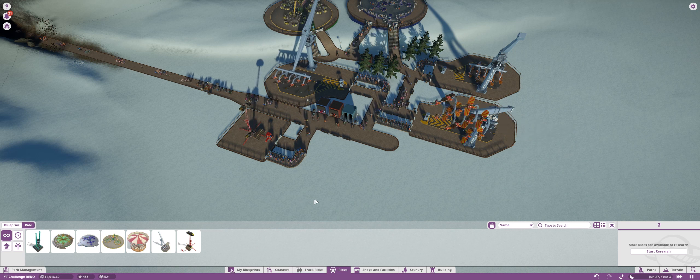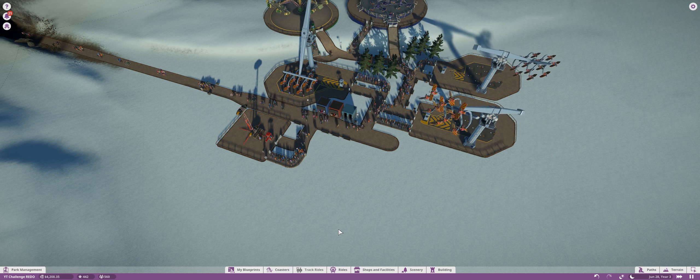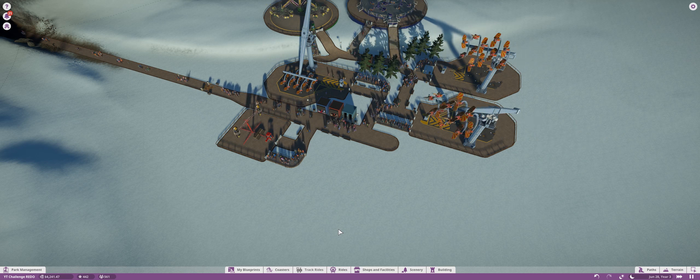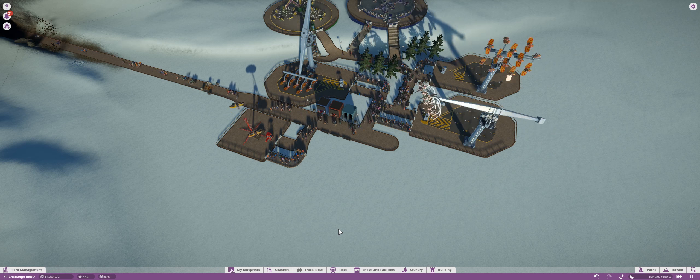Adding more and more thrill rides is going to help us make some money. We're going to try to keep the park in this little area for now until we can maybe add a coaster, and then I'll try to focus different things around coasters — that way you can have a coaster per themed area, at least one coaster. We shall see in the next episode, because that is it for this episode of Planet Coaster Challenge Mode. If you enjoyed, hit that like button and share your support, and subscribe if you already haven't. Thank you so much for watching and have an awesome night.